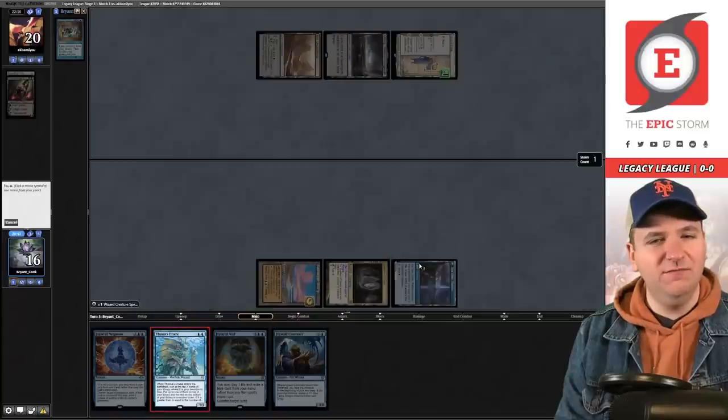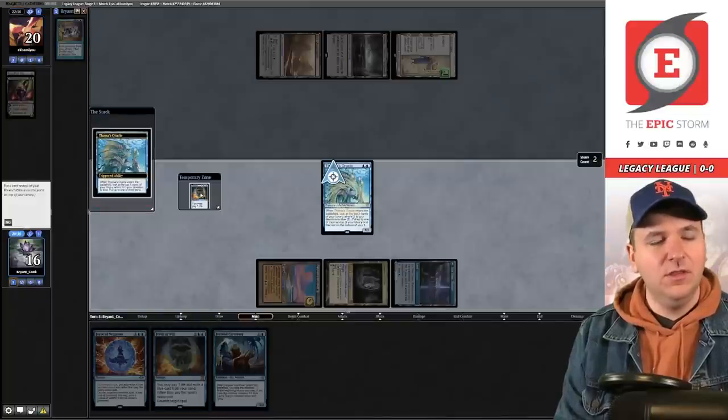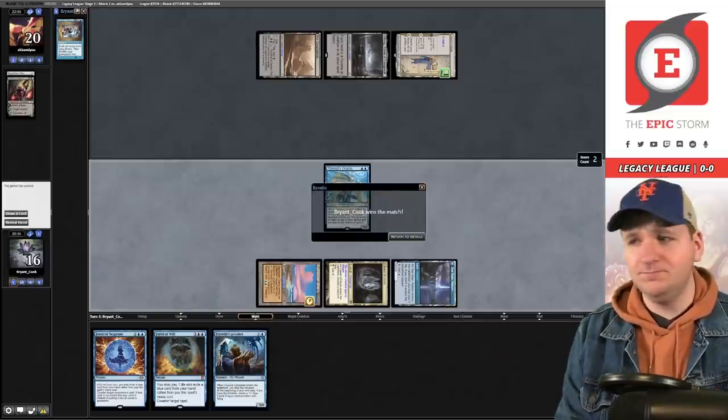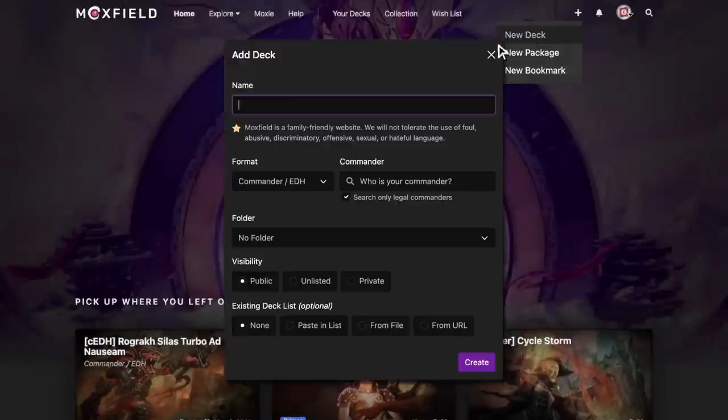Even if they had removal, like a Snuff Out, I have Force of Will — we'll put Force of Will back on top. That is the first match. We are 1-0 with Mono Blue Initiative Combo!